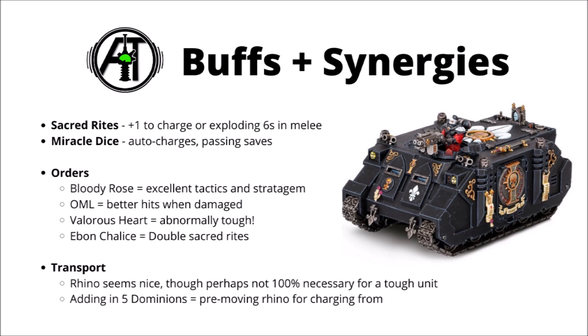The Sacrosancts really like the Rhino. For 225 points transporting a full 10-sister squad with a spear, you've got a really durable threat in the midfield which your opponent will have to chew through the tough Rhino before they even think about getting to work on the high-save sisters unit within. You could also think about mixing and matching — adding 5 Dominions and 5 Sacrosancts into the Rhino, as the Dominions allow the Rhino to do a pre-game move, potentially allowing a first-turn charge for the Sacrosancts if the opponent's at all far forward. Another option could be Strategic Reserve — have the Sacrosancts turn up on the flank, make an auto-charge with a few Miracle Dice, delete an enemy target, then put a durable threat in their backfield.